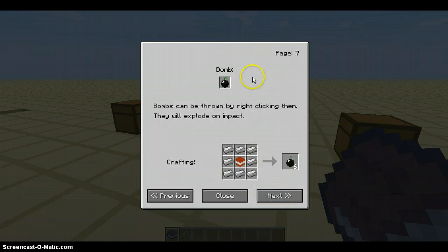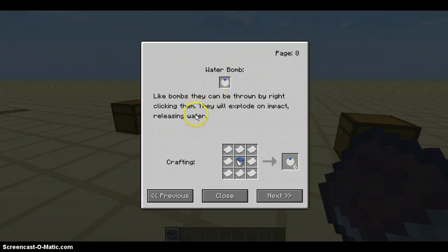Bombs can be thrown by right-clicking them — they will explode on impact. You craft them with iron all around and TNT in the middle. Water bomb: like bombs, they can be thrown by right-clicking them. They will explode on impact, releasing water. Crafted with water in the middle and paper all around.